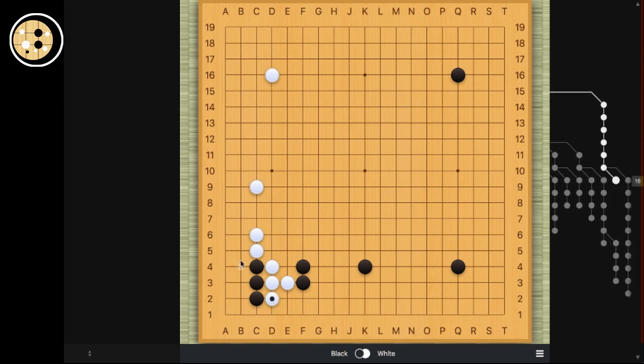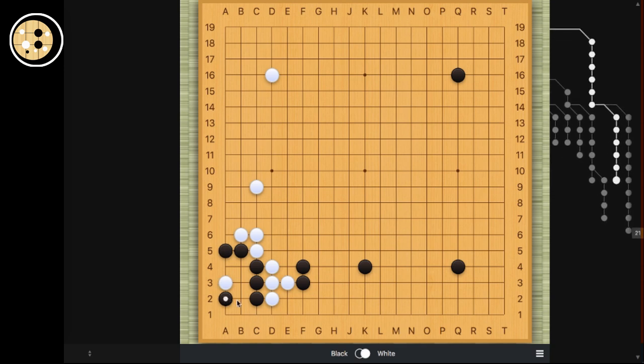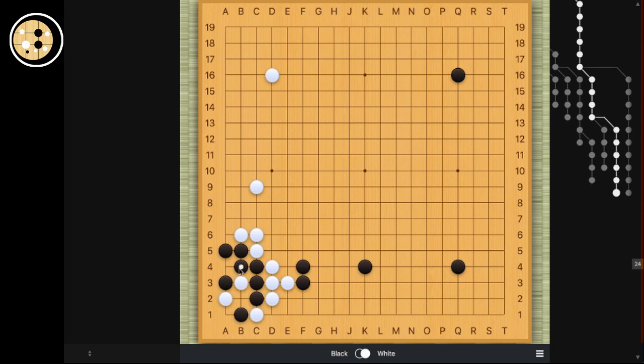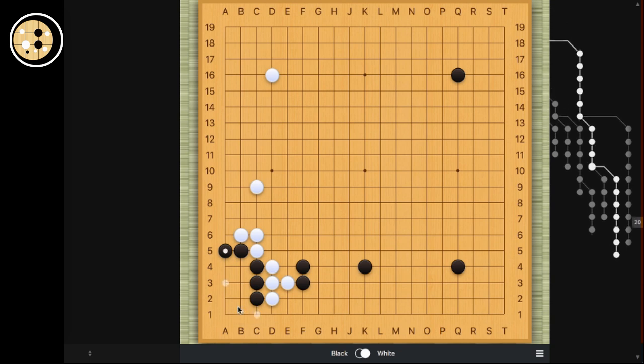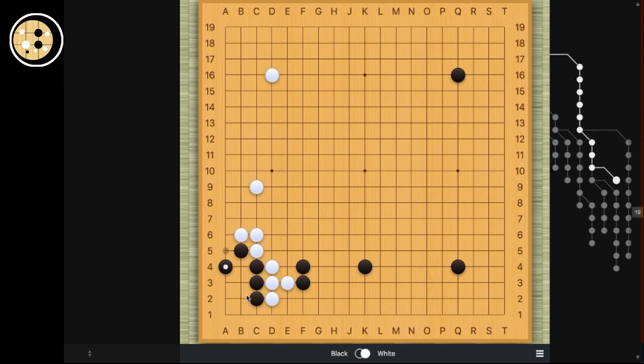So when white blocks, this is pretty common shape of life and death — when black hanes, blocks, and descends. And then for white to start the ko, there are two ways. One is this way in atari, and the other way — so then black with atari here to start the ko. The other way to start the ko is to hane and play this move. And then when black attaches, white will atari and capture. So these are pretty basic life and death shapes. Review these when you can because these actually happen so often.